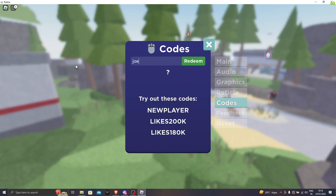The next code is joemama — J-O-E-M-A-M-A. Let's click on redeem. Success — we got 100 bucks.